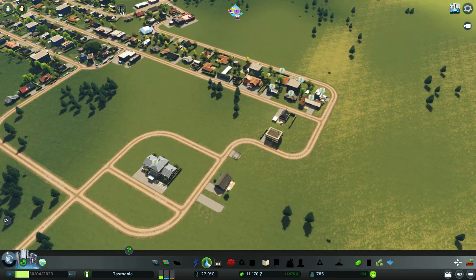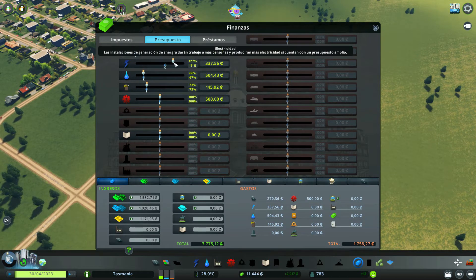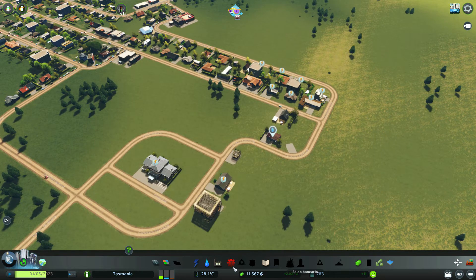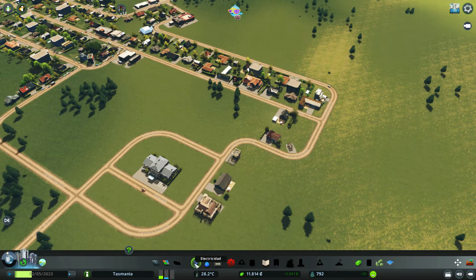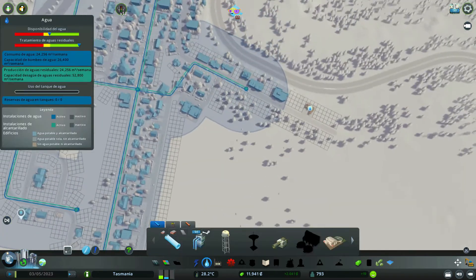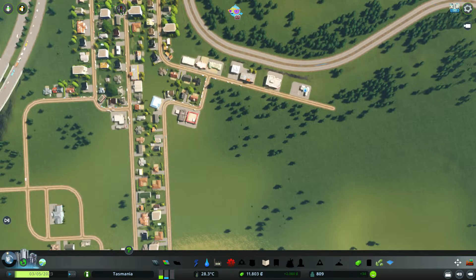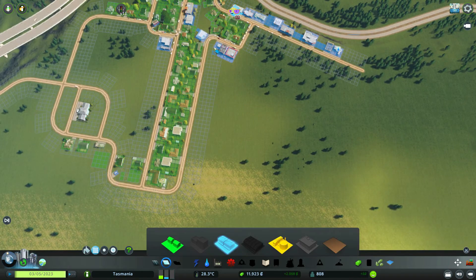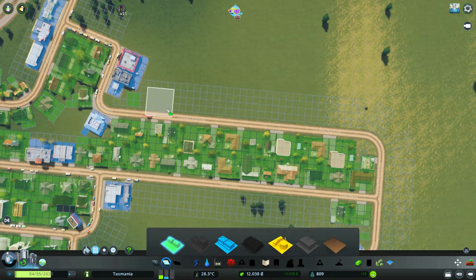Seguimos teniendo problemas eléctricos, así que volvemos a subir el presupuesto, vamos a ponerlo ya al 125 más o menos. Estamos ganando ya dinero, si necesitáramos otra nueva turbina ahí tendríamos dinero suficiente. Este no tiene agua, vamos a dársela antes de que se vaya, por ejemplo hasta aquí, lo justo. Esta parte no está zoneada, yo creo que podríamos zonearla, vamos a ello. Podemos hacerlo un poquito más random, ya sin necesidad de que sean todo así a cholón.